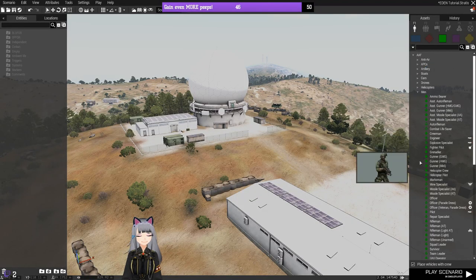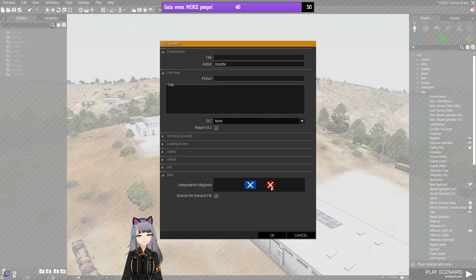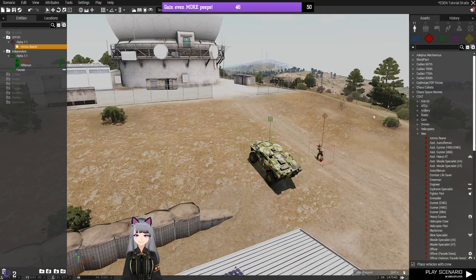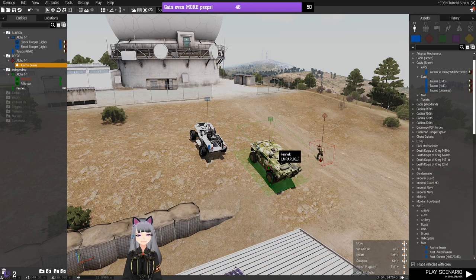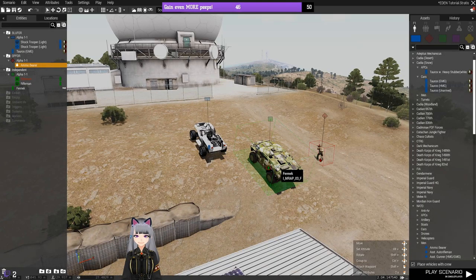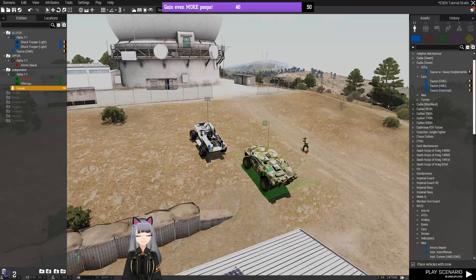Down in Attributes, there's an important setting for Independent — the green faction. This determines whether they're friends or foes of Blue Force and OpFor. If you set it to swords for both, Independent will be enemies of both Blue and Red. If you set it to the handshake, both factions will see Independent as friendly. Blue Force and OpFor are always enemies by default, but you can also change that through Zeus. Basically, in the mission editor you're primarily determining who's friends with Independent.